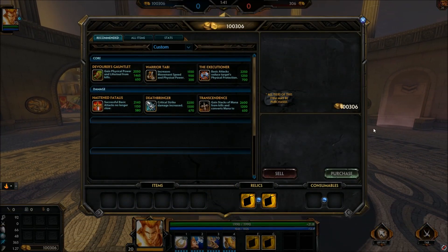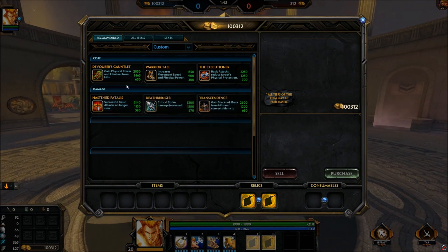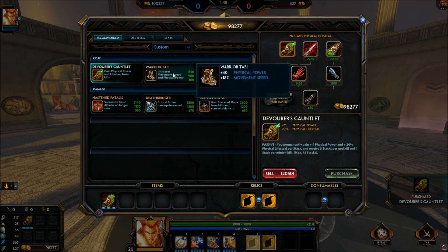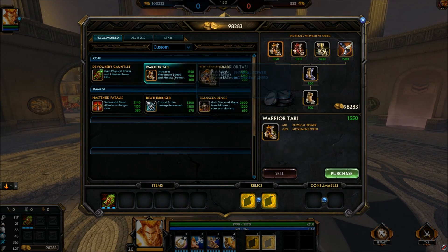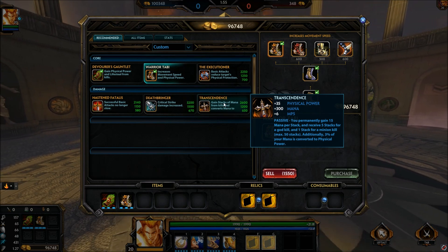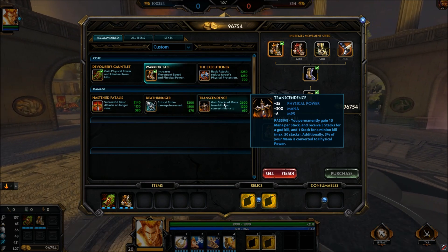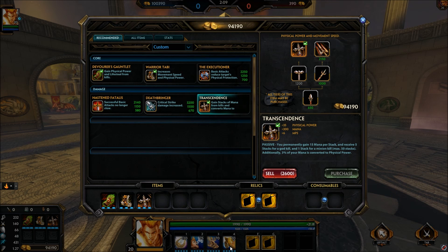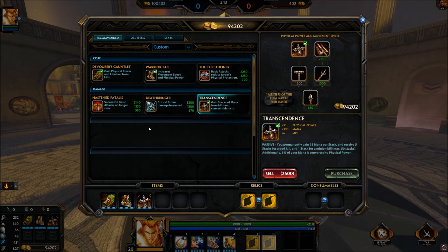Moving on to the build — the first thing you want to build is Devourer's Gauntlet. Rush that first; it gives you lifesteal and lets you start building stacks pretty quickly. After that, grab Warrior's Tabi, then go into Transcendence. The reason you build Transcendence on Apollo is because his ult needs a lot of mana — it's basically like Book of Thoth for mages, except you can essentially stay up forever with his ult as long as you maintain mana.